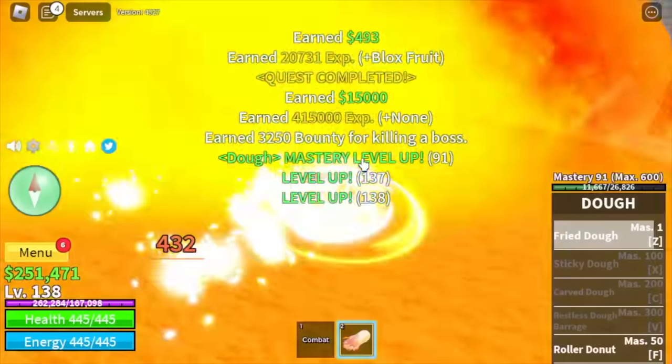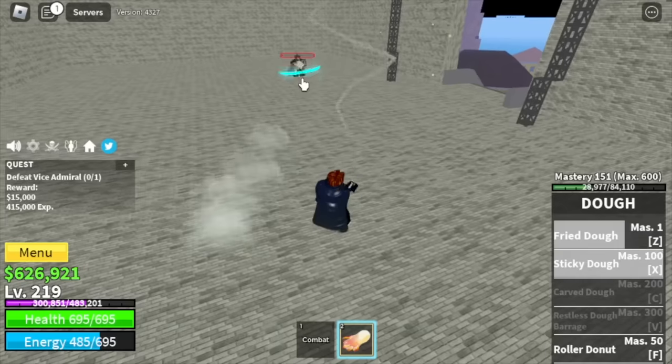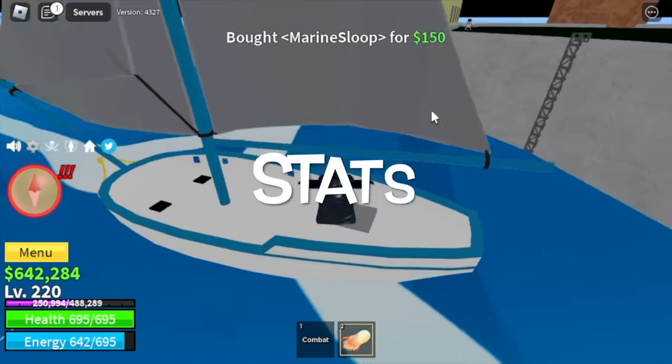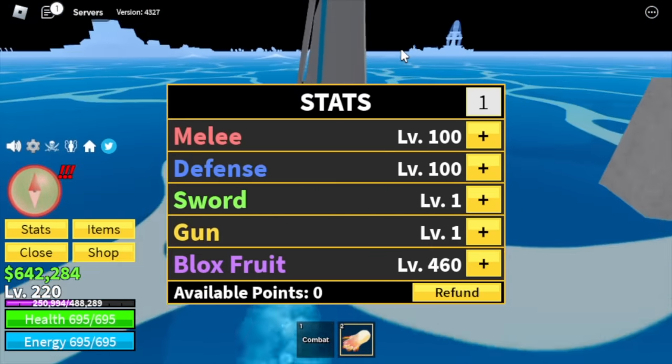In the process, we will unlock the Sticky Dough X skill at Mastery 100. At 220, we're gonna leave this area. Checking our stats first: Blox Fruits — 460, Melee Defense — 100.